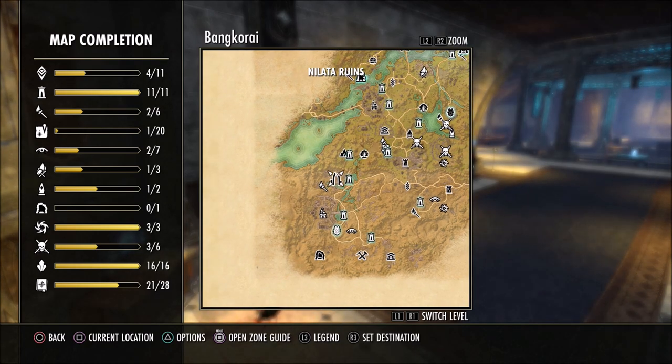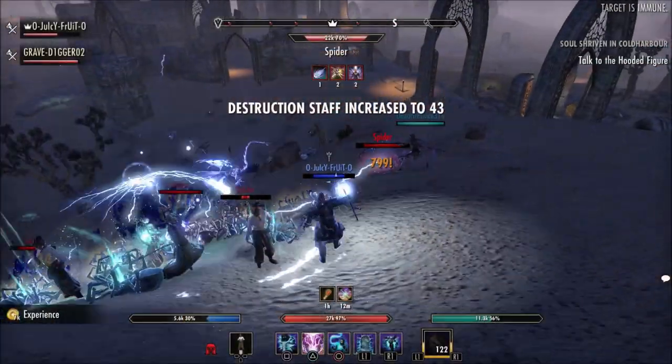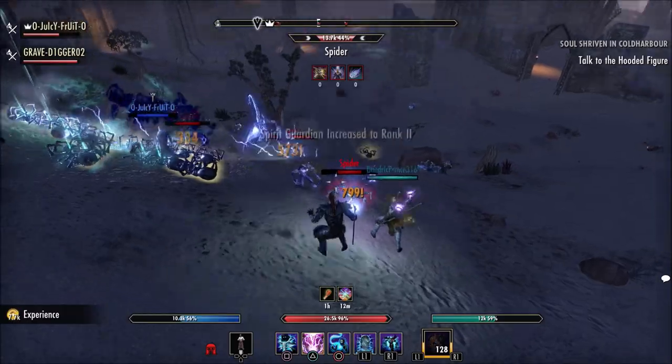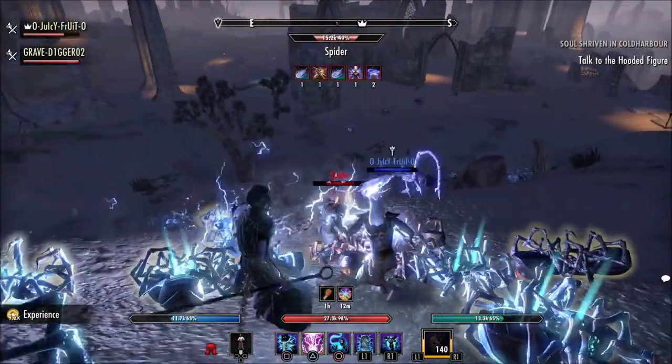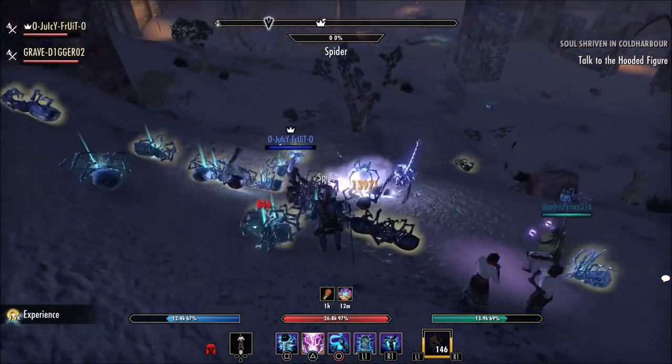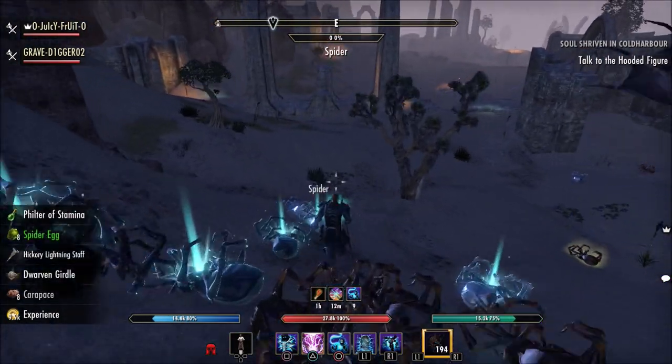The Wayshrine, as you can see here on the minimap, is right next to where you need to be. Once you're here, all you're going to do is go around in a circle around these ruins and farm these spiders. When you mob farm — when you aggro a ton of enemies to come to you at once, group them all up and kill them — you get a large amount of XP.